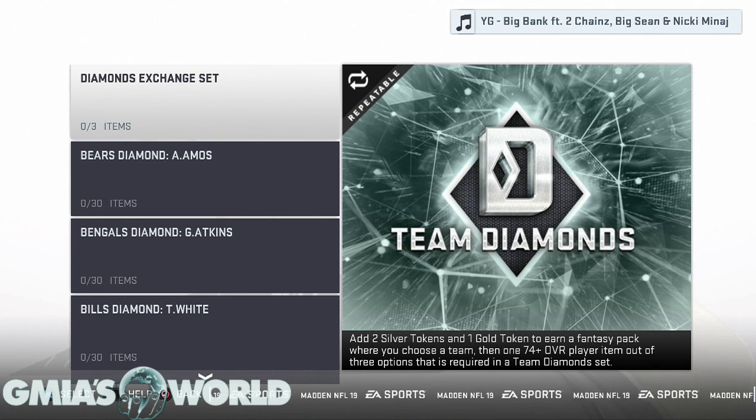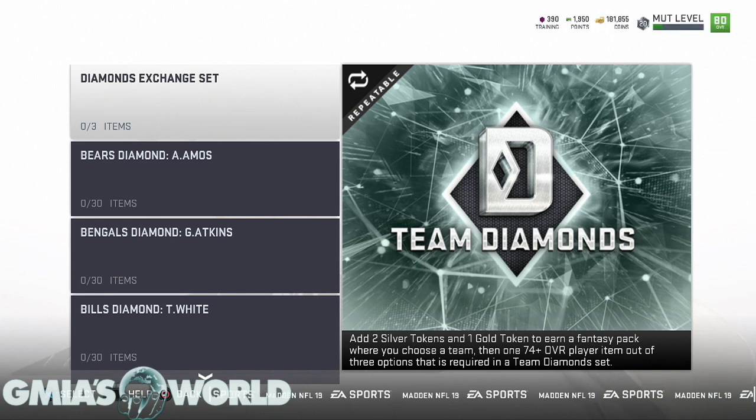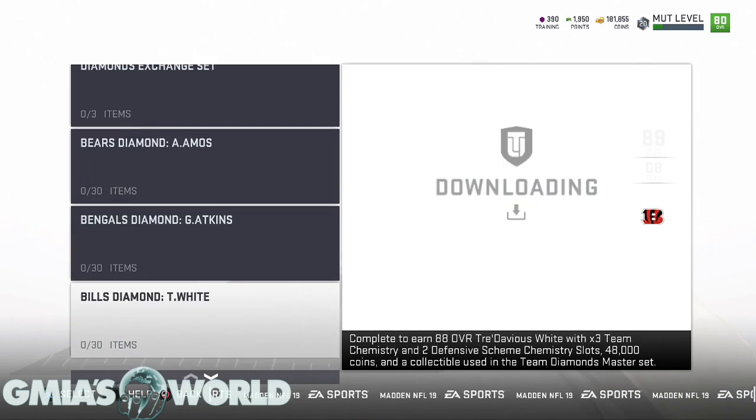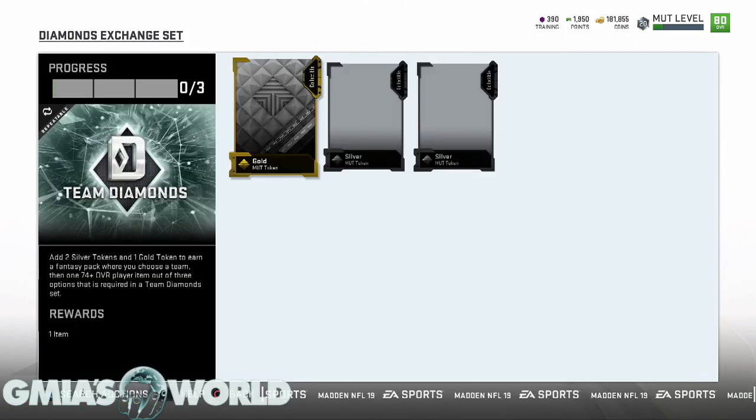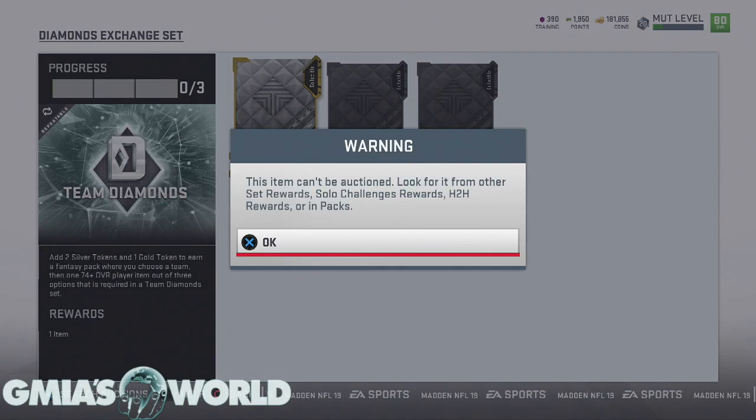If you read the bottom, it says you can add two silver tokens and one gold token to earn a fantasy pack where you choose a team, then a 70-plus overall player item out of three options that is required in the Team Diamond set. So pretty much what you can do is start making tokens now and get a 74-plus overall player that goes into any one of these Team Diamond player sets.